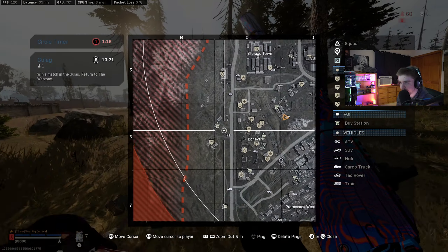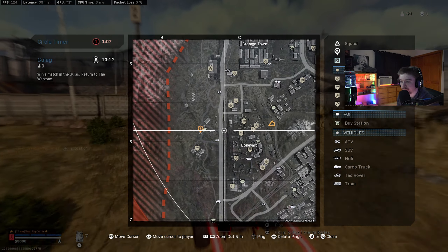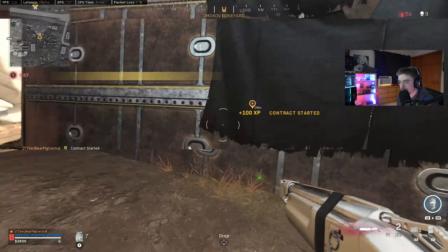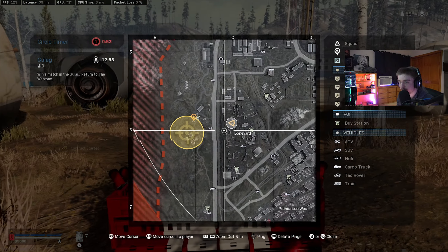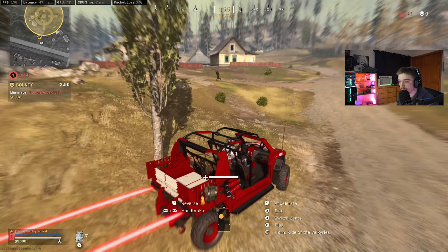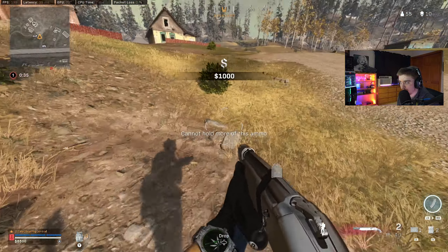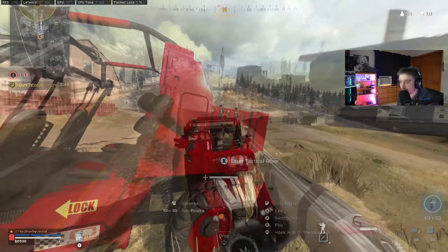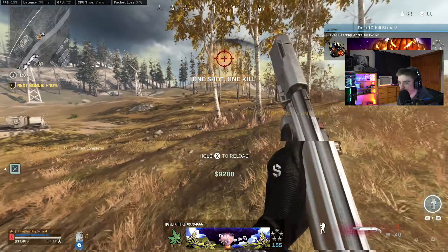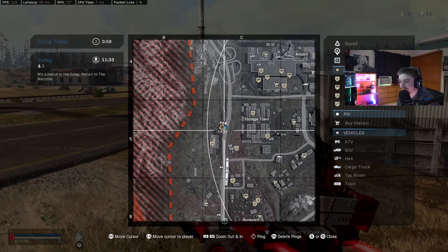There are two people over here I think — I mean it's probably just one now — but we can go back over there and look. I'm pretty sure it was by the buy station; it could have been these houses, I can't remember exactly, but we can go back and check. That's our bounty now. This shotgun with stopping power rounds is so funny, dude — it's so funny.